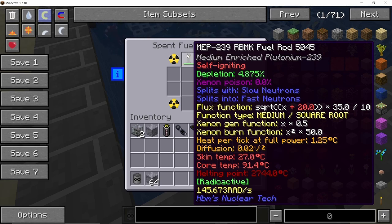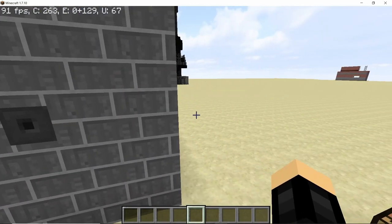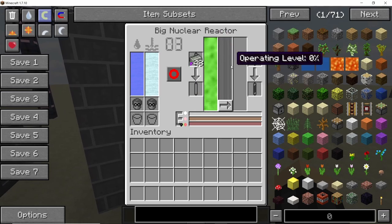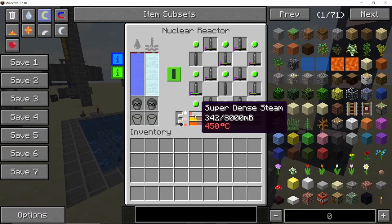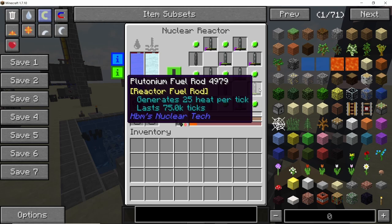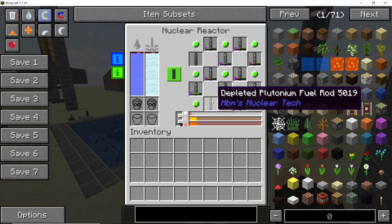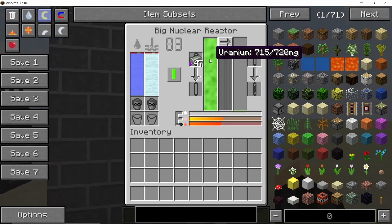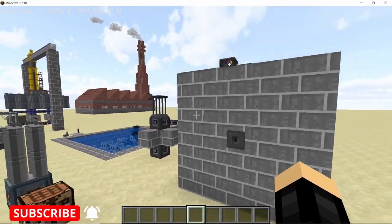Since the core temperature hasn't reached 50°C yet I can't recycle the plutonium fuel rod yet, but the process will be the same — use NEI to look up different recipes. Now let's talk about conventional nuclear reactors — the big reactor and the small reactor. When operated, these reactors will directly give you depleted nuclear waste in rod form. I have depleted plutonium rods here, some completely depleted and some partially. As for the big reactor, it doesn't work on fuel rods but on fuel directly, and will produce depleted uranium fuel.